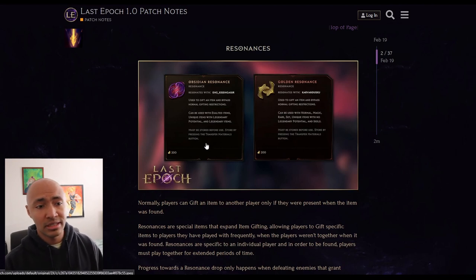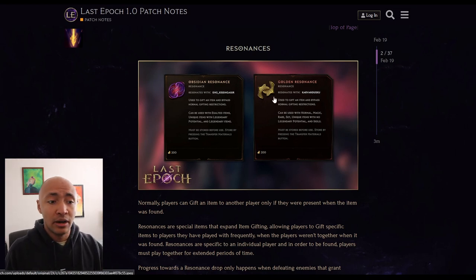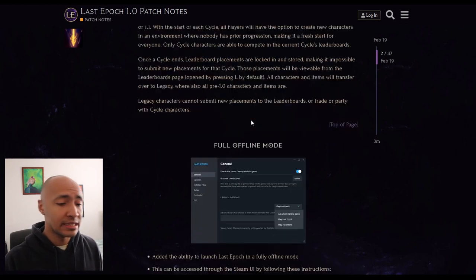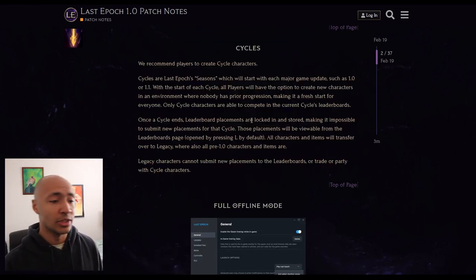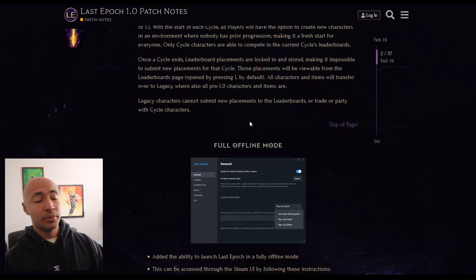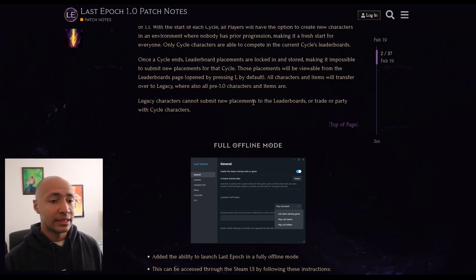They showed us the Resonances - the Obsidian and the Golden Resonance. The Obsidian one is super expensive and the Golden one's just expensive. They said in a video that these are valuable resources, so don't use them willy-nilly. They talk about cycles a little bit - they recommend everyone play cycles because new characters will all eventually end up in the legacy area. You can participate in leaderboards, trade and party with other cycle characters.